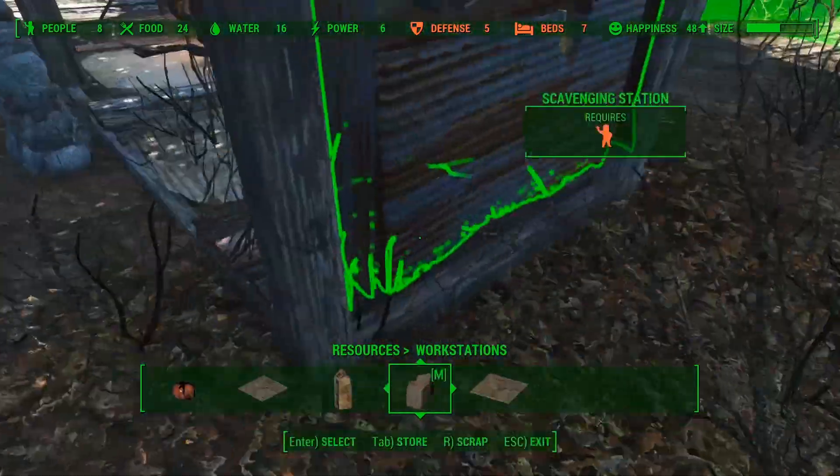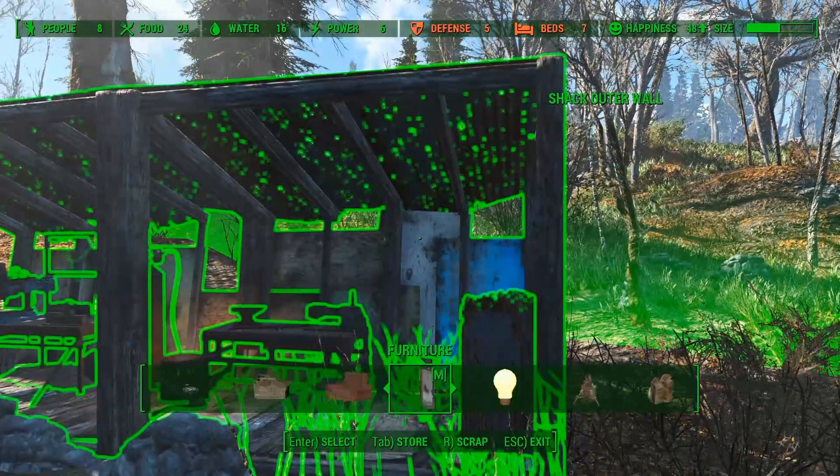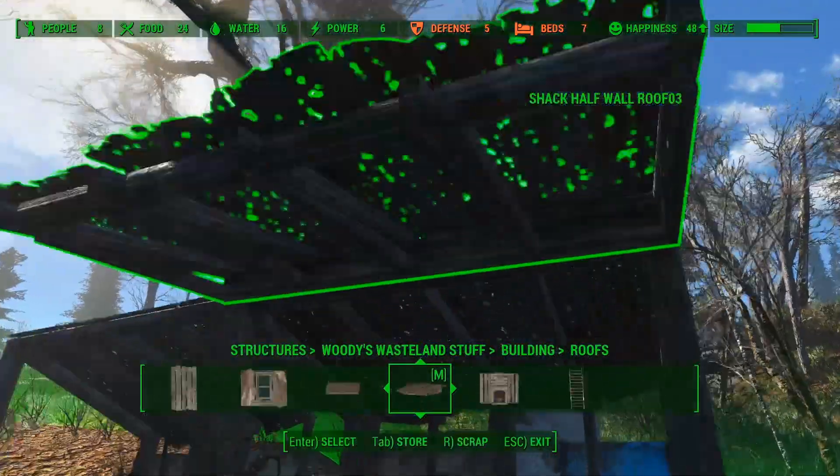To close off one of the sides I will place down a scavenging station. It won't benefit the settlement much, but it does make this place a bit more alive and interactive, which is always nice.